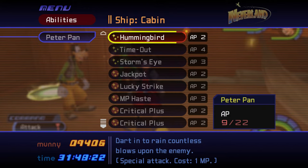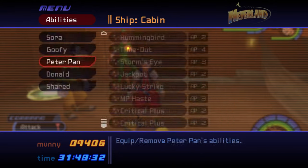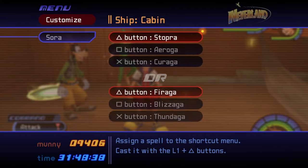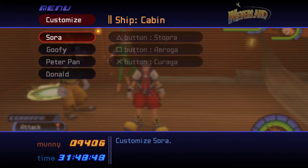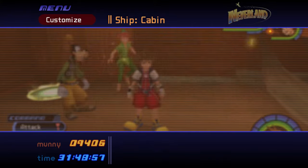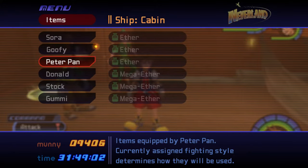Unequip Peter Pan's Hummingbird, Time Out, and Storm's Eye abilities so that he never uses his MP. This will ensure that any MP restoration items or abilities are used on Goofy or Sora. Enter the Customize menu and add Stop, Arrow, and Cure magic to your shortcuts — or you can set your shortcuts to Fire, Blizzard, and Thunder magic if you're having trouble navigating the command menu during battle. You can also customize Goofy and Peter's battle style so that they prioritize using defensive abilities and only use items when MP is low. Finally, equip as many Aethers, Mega Aethers, or Elixirs as you can to each party member.